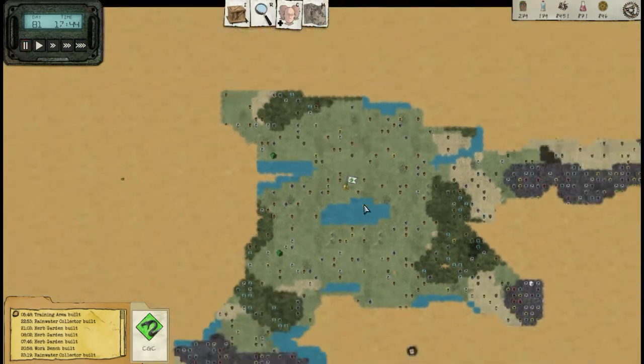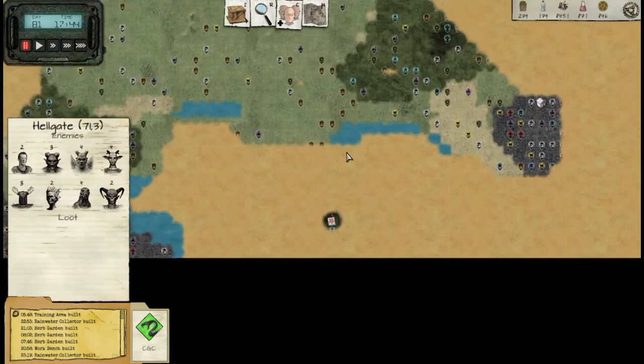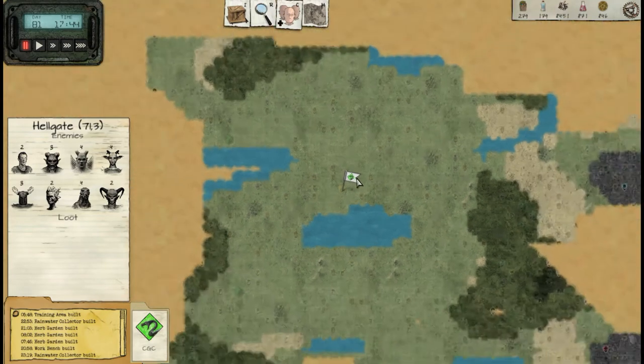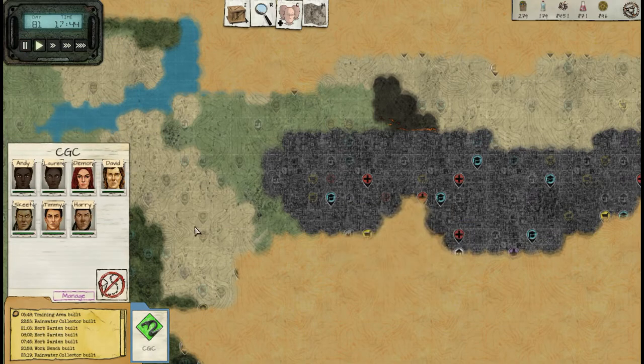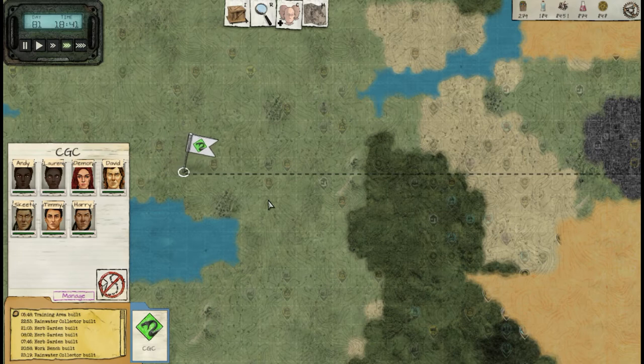The reason I'm grabbing these last bits of health is later this episode we're doing this — it's going to be amazing. But first we have to pick up a research kit. That looks pretty easy. Let's get her done.